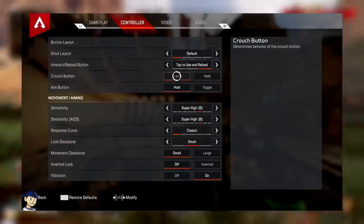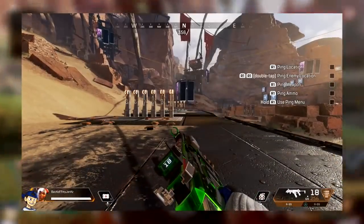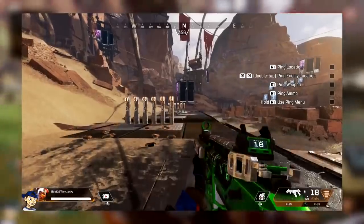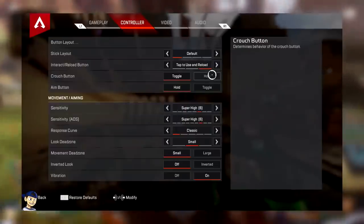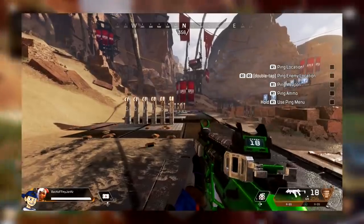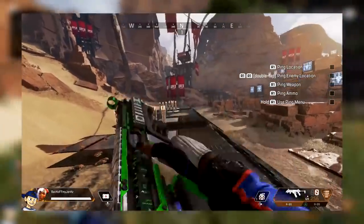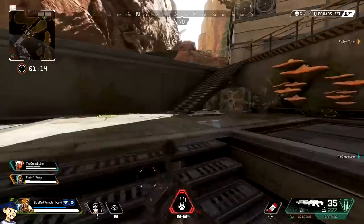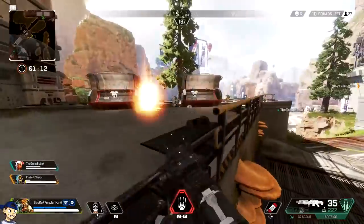There are two options for crouching to be aware of: toggle and hold. With toggle, you're going to have to click the crouch button twice, otherwise you'll stay in the crouch position, which you probably won't want. If you have it on hold, your character will just barely move. So: shoot your weapon, tap triangle, keep holding crouch throughout the entire thing, and you'll swap and keep shooting really, really fast.